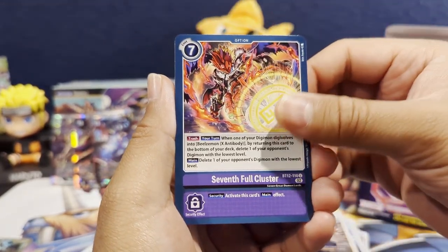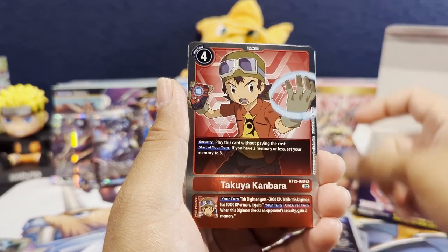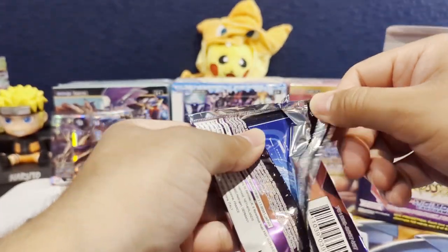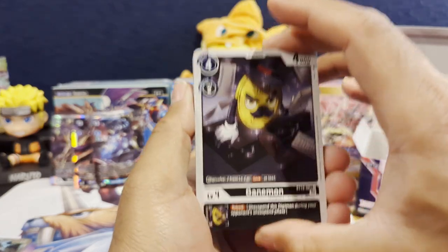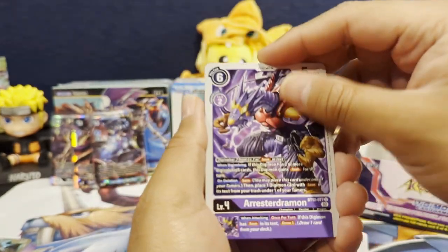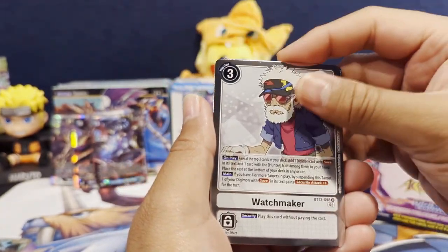We get a Gokumon, Seven Full Cluster, Gunimon, Sephirothmon, Takuya Kambara as our first rare, and an Ancient Wisemon as our second rare. Almost done with the left side of the box. Next pack: Gunimon, Pyro Dragons, Yikaimon, Vimon, Dobermon, Flamemon, GGmon, Arrestramon — who is the cover art for this box — Xvmon, Final Crossblade as our first rare, and Watchmaker as our second rare.